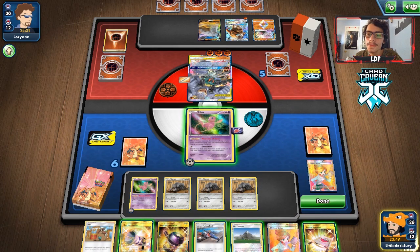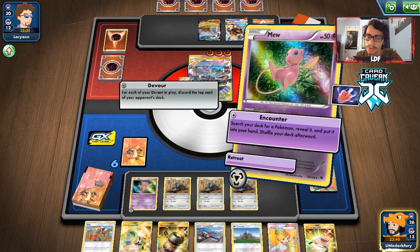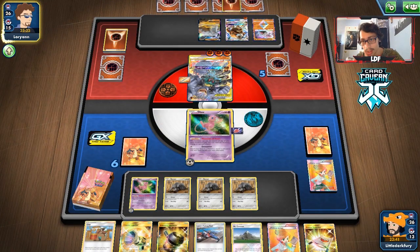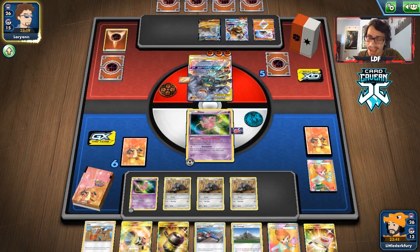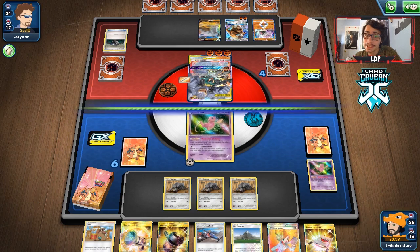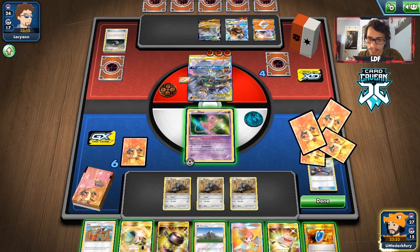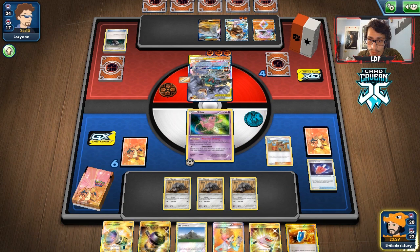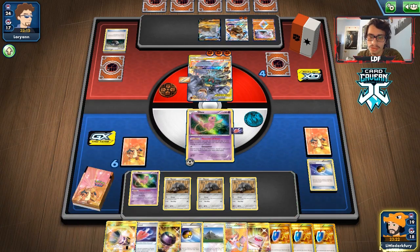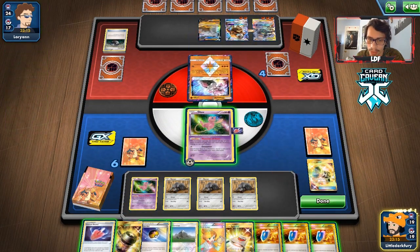We draw an Enhanced Hammer but can't play it right now since they have a Switch in hand, making Counter Catcher useless. We just devour for three more cards, getting rid of a Brooklet Hill and a Rock Guard. Then there's an energy going onto Tauros GX — that's not good — and they use Hundred Blows Impact. They have 24 cards left. We play Lana's Rod and then Clay, getting two Shovels and a Mew back.